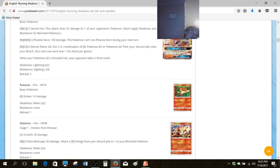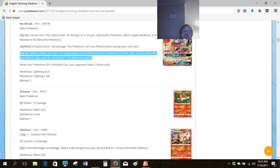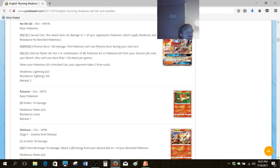Thinking back to the NAIC, there was a decent showing for Water — Alolan Ninetales was a big deal on Igor's and Gustavo's decks — but Waterbox and things like that, I just don't know if I'd worry about that. And here is where the scrub in me gets really excited: the Eternal Flame GX attack, where you're putting three of any Fire EX or GX — it doesn't have to be a basic, it can be an Evolved or Mega Pokemon — directly into play from the discard pile.